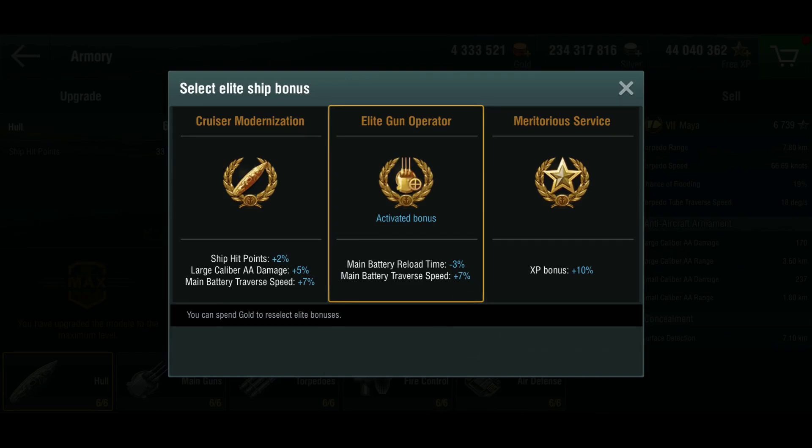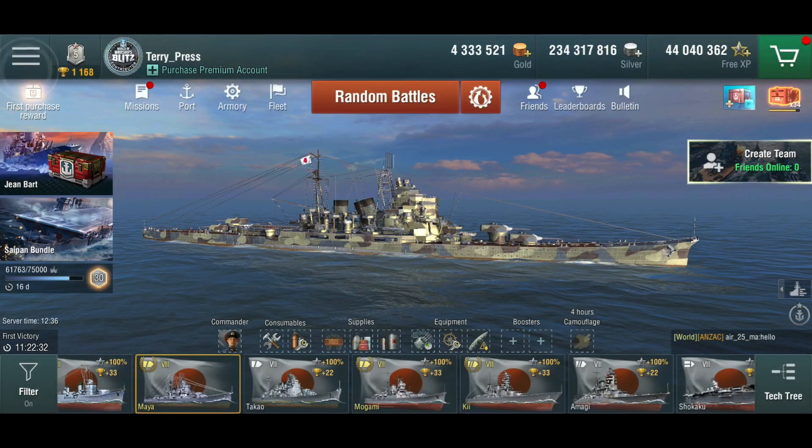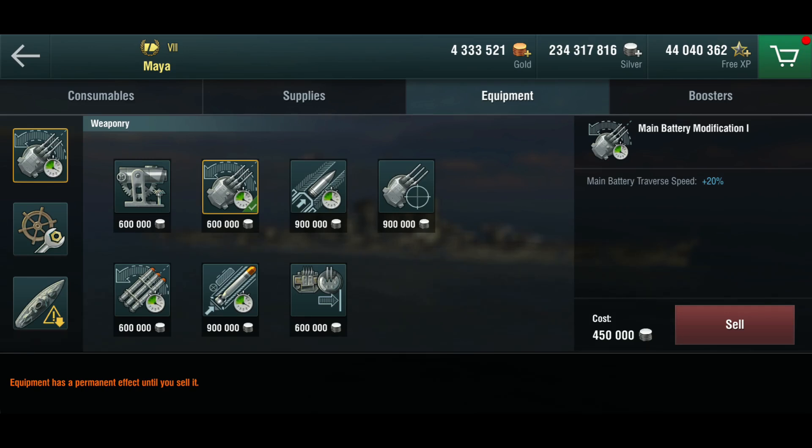For the elite bonus, you can go with the elite gun operator to get the reload a little bit down, which is what I've done, or the cruiser modernization for a bit more hit points. In terms of modules, I have the main battery mod 1 in here. I would have liked the precision mod, because while the guns are pretty precise, you occasionally get shells going haywire and you only have eight of them — missing 20% of your firepower. But she outturns her turrets, and with Japanese turrets that don't turn very well, if you're kiting at long range and out-turning your guns constantly, you won't be effective. So main battery mod 1 is a no-brainer.